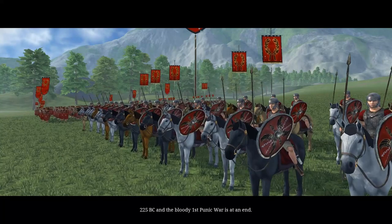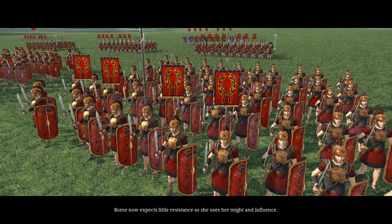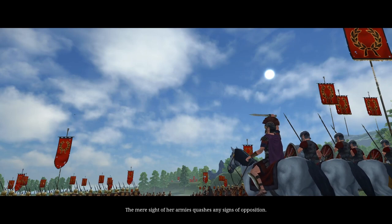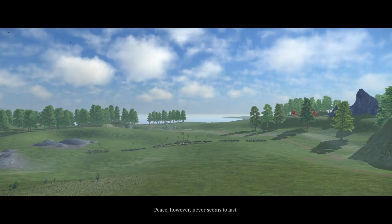225 BC, and the bloody First Punic War is at an end. Rome now expects little resistance as she uses her might and influence. The mere sight of her armies quashes any signs of opposition. Peace, however, never seems to last.